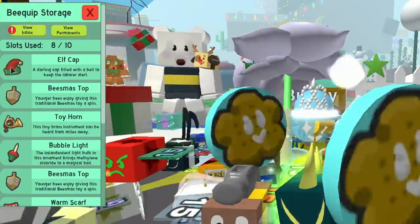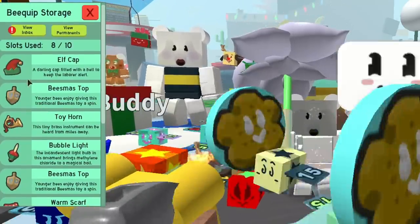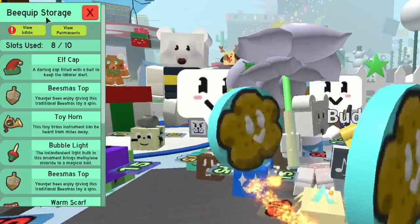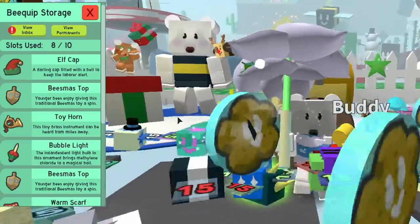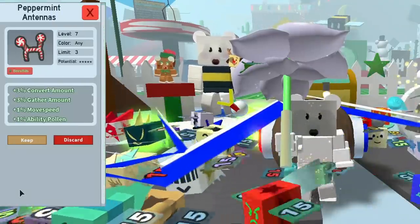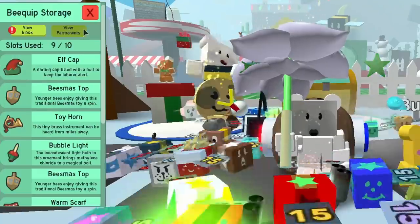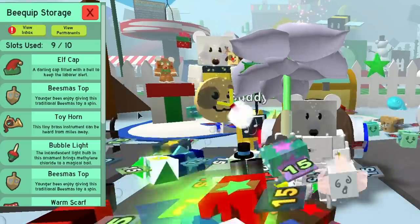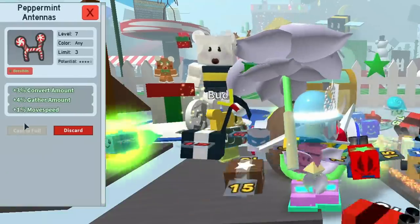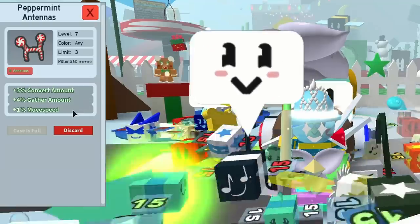They're permanently deleted, but you're getting these tops, elf caps, mittens, and scarves pretty frequently, so I wouldn't be too worried. Now I've got the bee equip storage cleared out — I've got 8 of 10. I can go into the inbox, find my peppermint antlers, and click keep. I'm claiming it from the inbox and it should pop into my bee equip storage — and there we go.